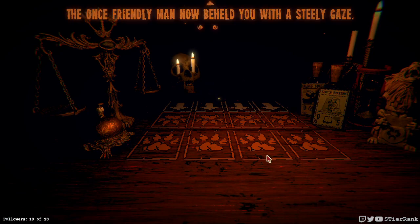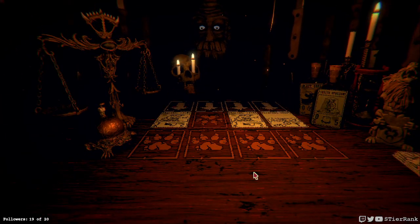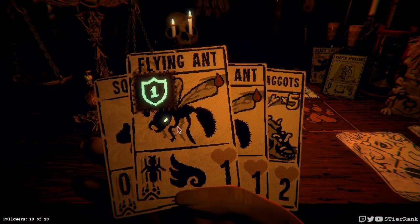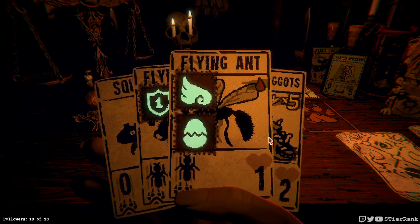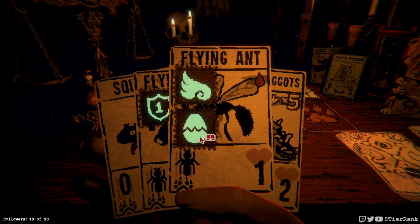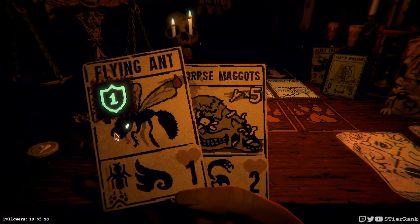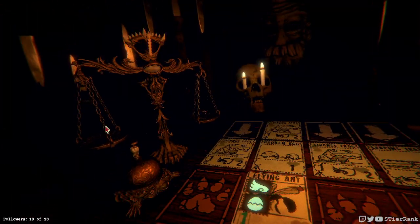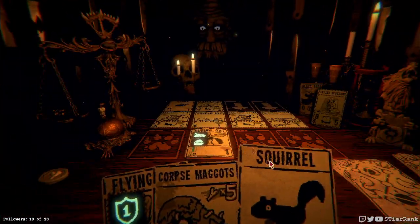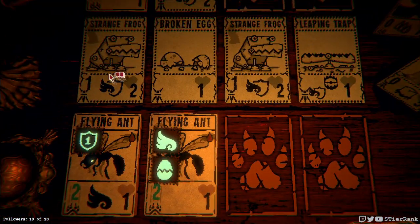At least I have items, so worst case scenario I'll bust them out for this fight. Could put down a flying ant that immediately gets demolished by a trap. Or we could put down this one and block the strange frog from coming out — I think that might be a wise decision. And we'll use the other flying ant in another lane here in a moment.